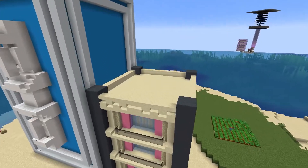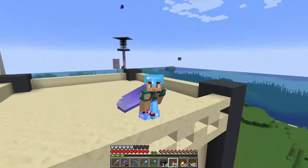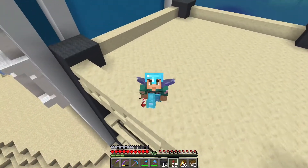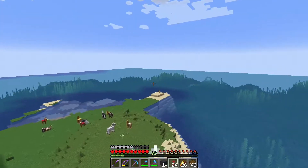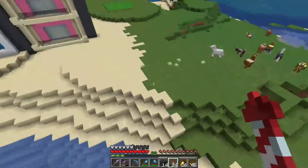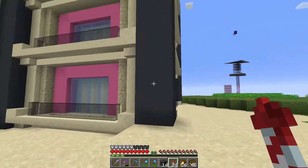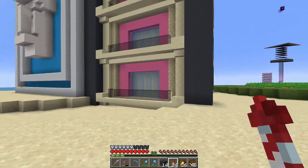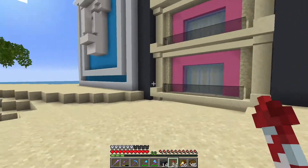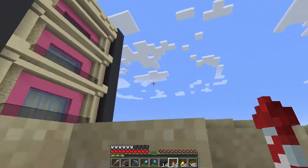A brand new build is revealed in the industrial district — Alex always mixes that up with shopping district. It has a pinkish coral color using pink terracotta, which didn't turn out exactly how he envisioned but he's happy with it. It has a modern yet realistic building feel. Light blue glass panes give it a curtain-like appearance, deliberately hiding what's going on inside — zombie and villager breeding operations.